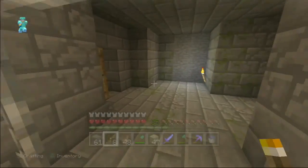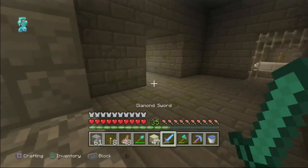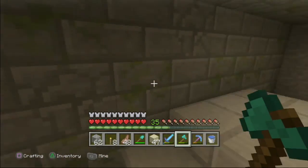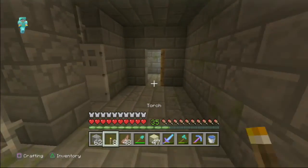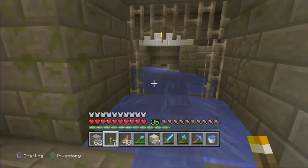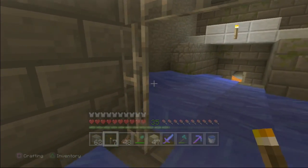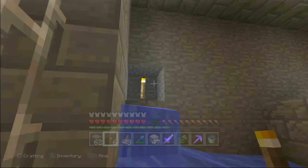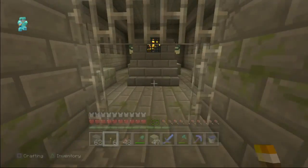Oh, this is a big room — I think I know where we are now. I remember now — the cobblestone was for the lava. I don't think we explored this too deeply. I see lava over there. If this water can stop flowing, that would be great.